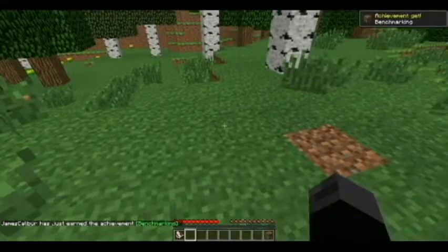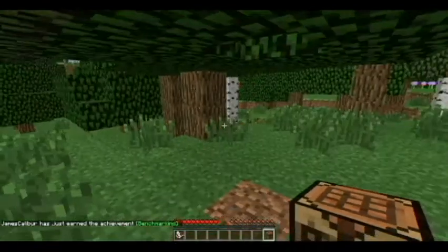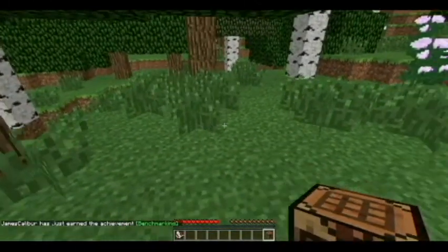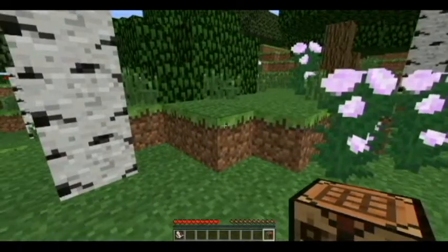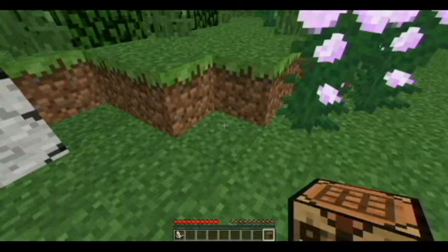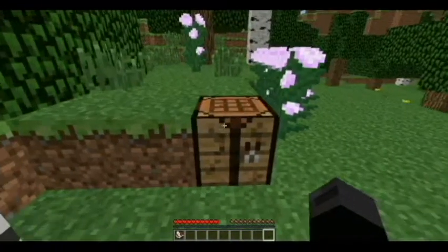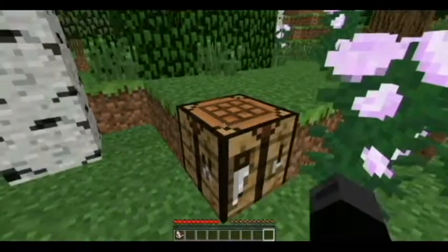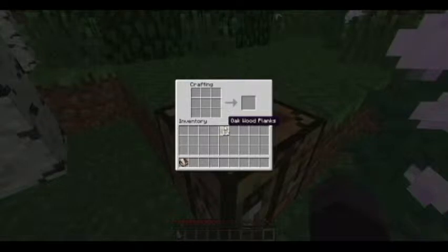Now you have a crafting table — what do you do with it? Of course, you have to place it down. Find a good spot and right click. Now you're going to have to access your crafting table — right click. Now that we're in the crafting table, let's do some crafting.